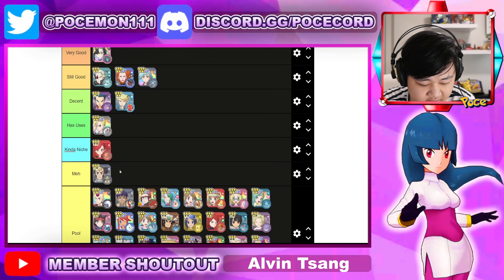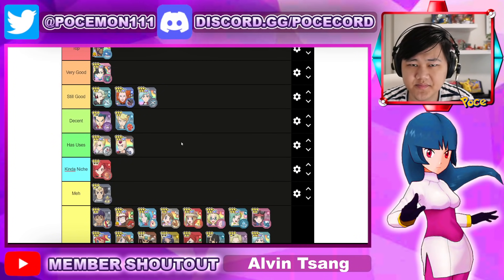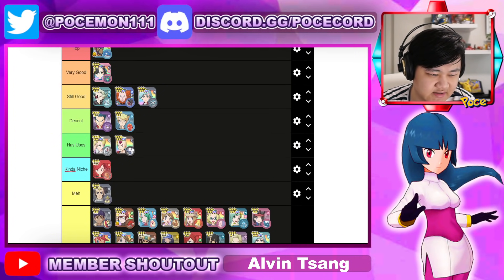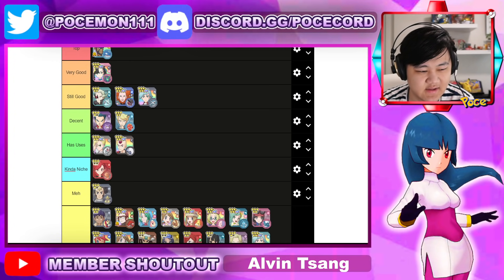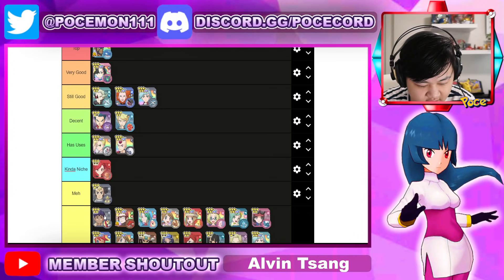Moving on, Absol does really good damage on his sync — I think really good damage. But outside of that, confusion is just not that great unfortunately. He's really easy to set up and does a lot of damage on the sync, but outside of that he just doesn't really do anything.